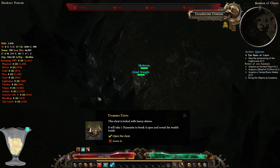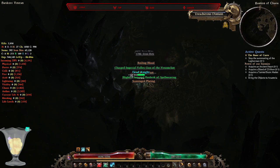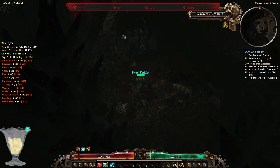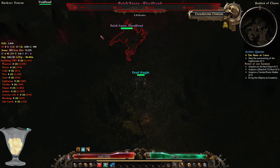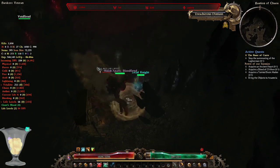Treasure Trove — every time you encounter this in your campaign it will say it takes one dynamite to break it open. Let's see what's inside — no blueprints, just items and some materials. This is the boss guarding the entrance to the Bastion of Chaos.